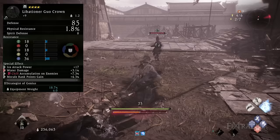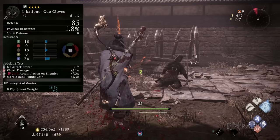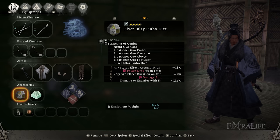For armor bonuses, focus on morale rank points gained first, then go for water damage, ice attack power, and chill accumulation on enemies. For accessories, you'll minimally need the Silver Inlay Leovo Dice — this is required as part of the Liberation Guho set to complete that set bonus. You can use anything you want for your secondary accessory, looking for things that increase Fatal Strike damage, water damage, ice attack power, etc.